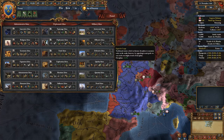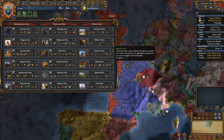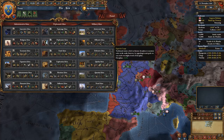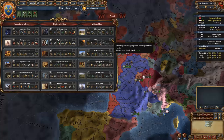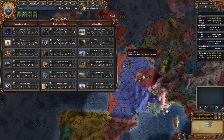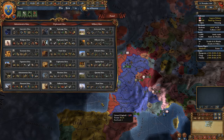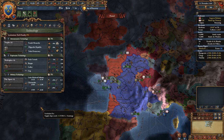Discipline is how skilled your troops are - a high-discipline army is likely to beat opponents. Discipline ties in directly to military tactics: every point of discipline is one point of tactics, reducing the damage you take and increasing damage you do to your opponent. And then finally army morale speed recovery, which means after a fight or defeat you can get back into the fight more quickly. Offensive ideas is a very strong choice for a more aggressive nation.